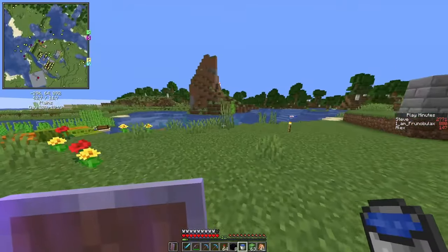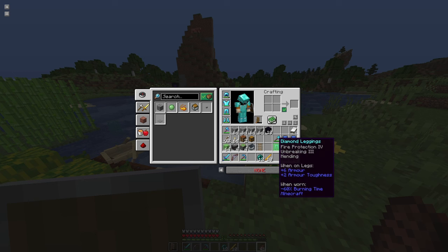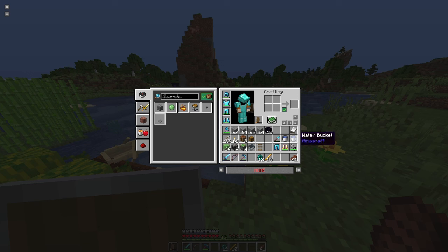So we are ready to fight the ender dragon. Let's talk about the equipment I need: we take our nether pants and boots with fire protection. We need obsidian and flint and steel to build another nether portal. Because I'm using seed maps I know where the stronghold is, so I'll just go through the nether. And here you see why I built a slime farm before I fight the ender dragon.